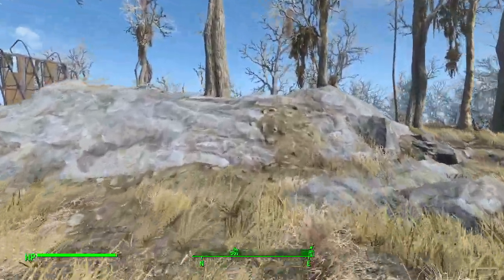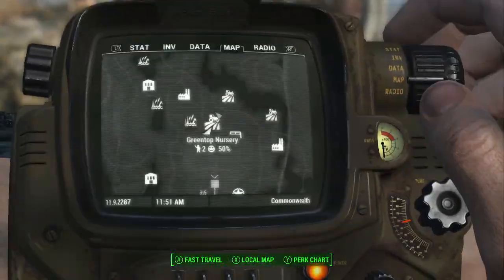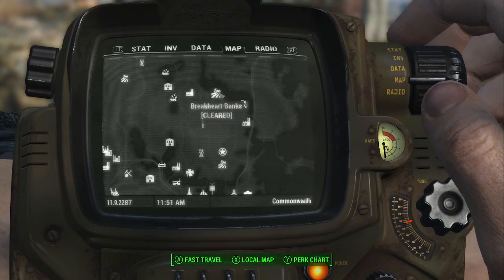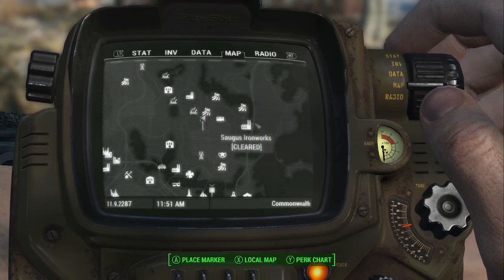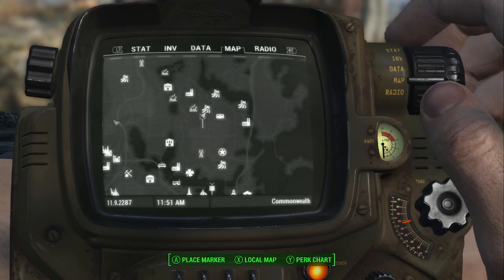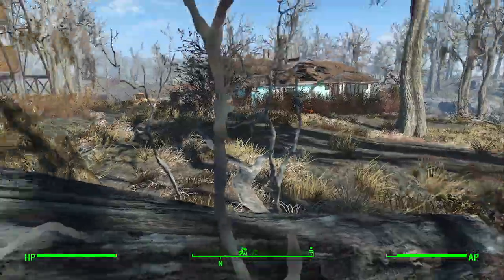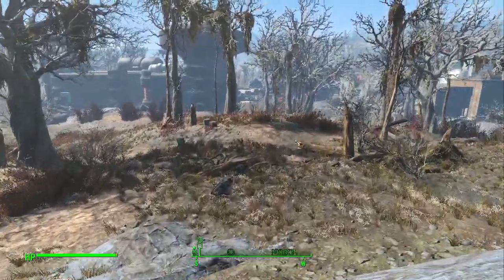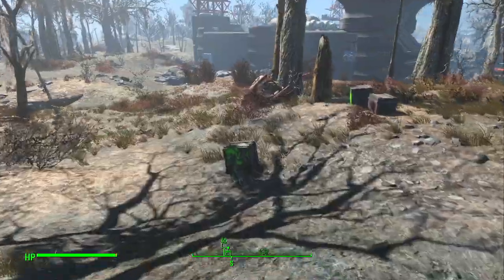If you want to find a Super Mutant Behemoth to test a build on, this up here is Greentop Nursery, which is right here on the map — right by the Old Gullet Sinkhole, near Break Heart Banks and Saugus Ironworks, which is where you get the Shish Kebab. It's kind of to the northeast of the map. And you just want to go south. What you're looking for when you go south is a car crash into a tree in the woods.